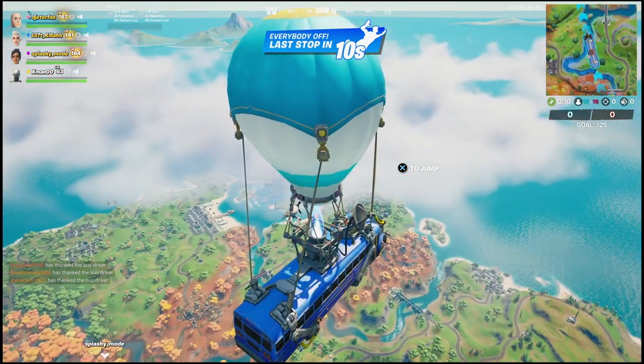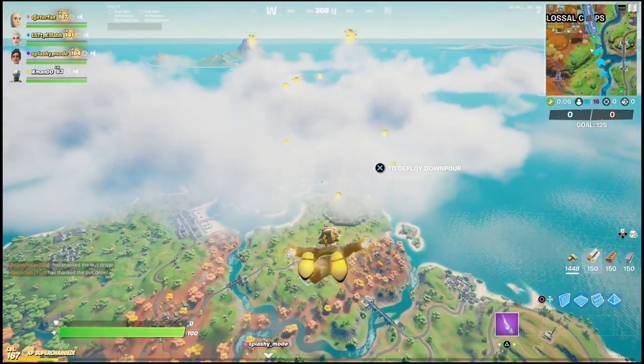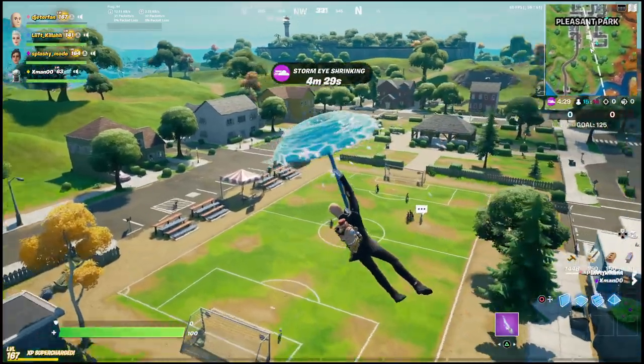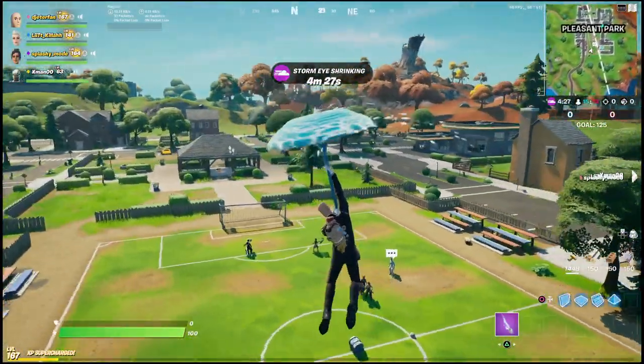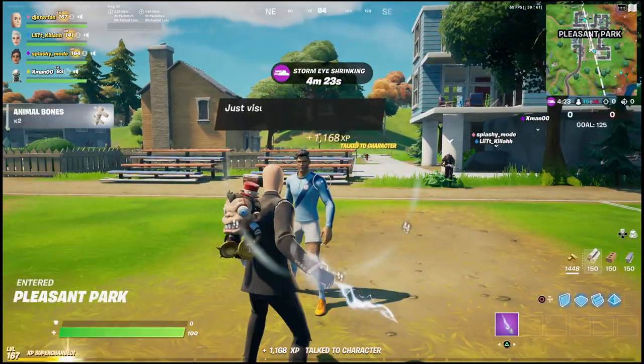You can do this at any of the soccer nets, so it doesn't really matter which one you go to. You can go to Pleasant Park, Holly Hedges, or Dirty Docks. After talking to one of these characters, you're going to get a quest that tells you to hit targets with a soccer ball, and you may not know where these targets are located, so I'm going to show you guys where they are.